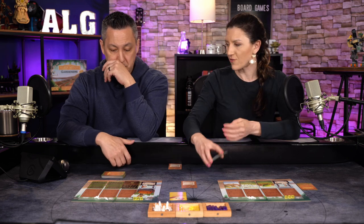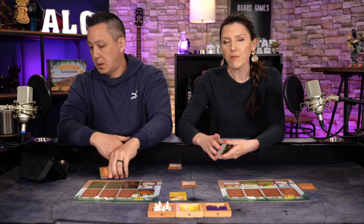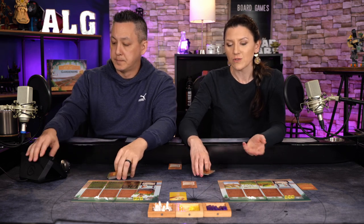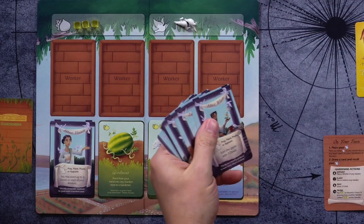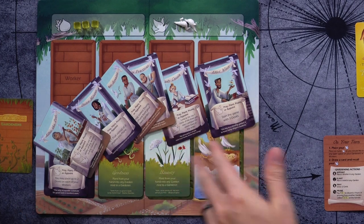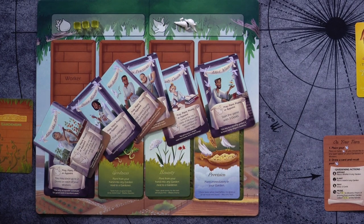The game comes with a whole set of gardener cards — eight in total — each with different asymmetric powers. For example, one lets you place two doves on each of your workers, which is quite powerful. Another lets you discard any thorns you draw when praying immediately, so you effectively don't get stuck with bad cards. Tons of variety in the gardeners to use.